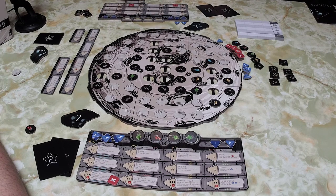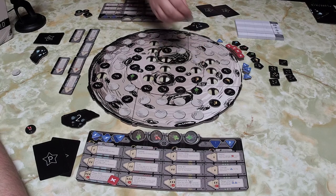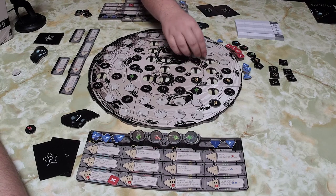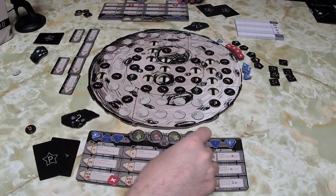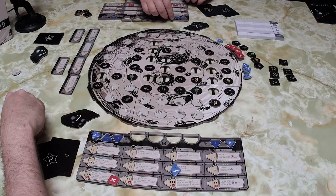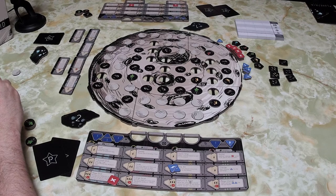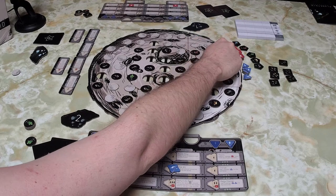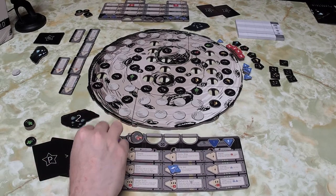Grant pays one energy to install a new system thanks to his upgrade drones, taking the drill arm. When you get upgrades you can immediately use them or when they come back online from being damaged. He spends two to take any two revealed tiles revealing adjacent tiles, takes those two, then moves all stored resources over to score for later, and takes one more tile with a final action. That ends his turn.